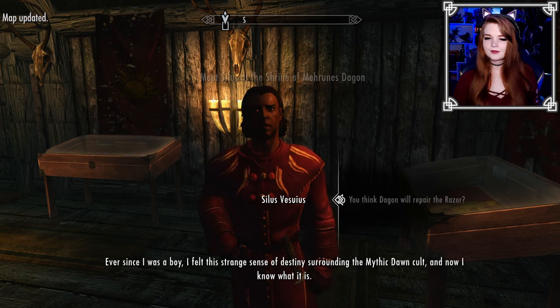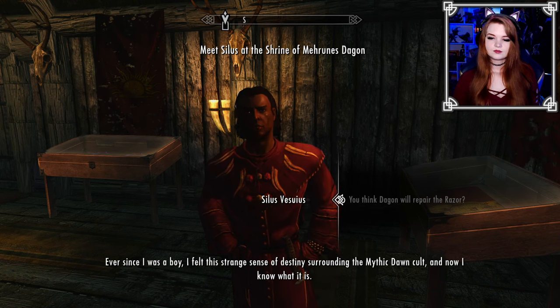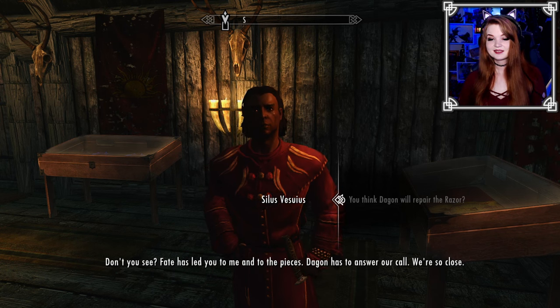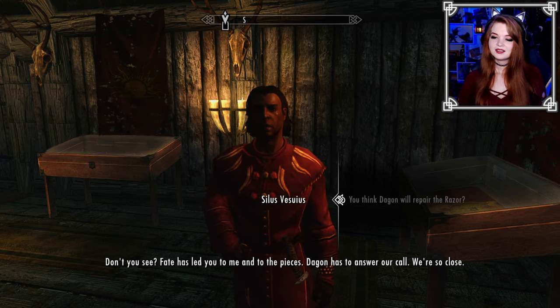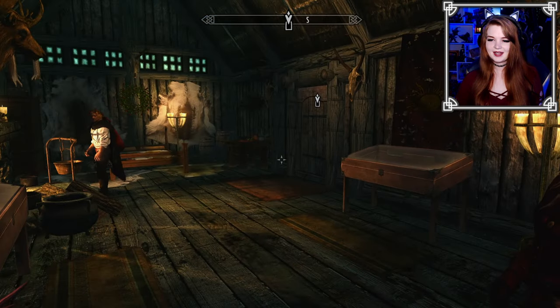'Ever since I was a boy, I felt this strange sense of destiny surrounding the Mythic Dawn cult, and now I know what it is. Fate has led you to me and to the pieces. Dagon has to answer our call — we're so close. I'll meet you at the shrine.' Yeah. Why are you cooking over there? This is not the time.